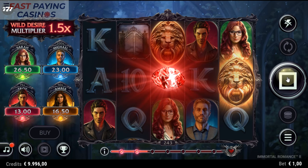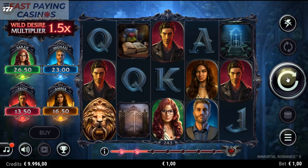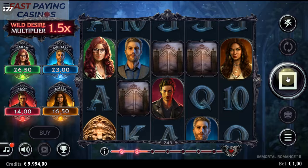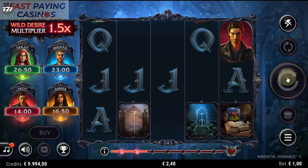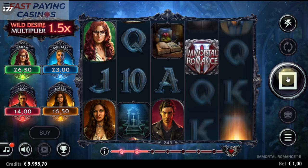High volatility. The RTP is 96.3% and you can win up to 15,000x. We get the tumbles, so that means the win frequency should be slightly lower on this than you would expect given you can get tumbles after each win — meaning the win streak is a good attack.